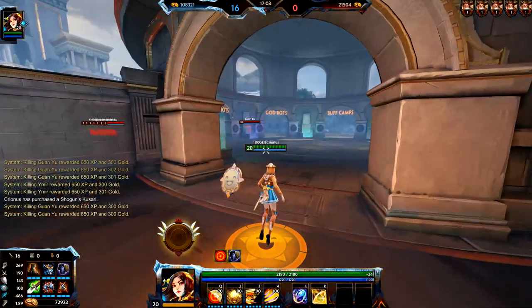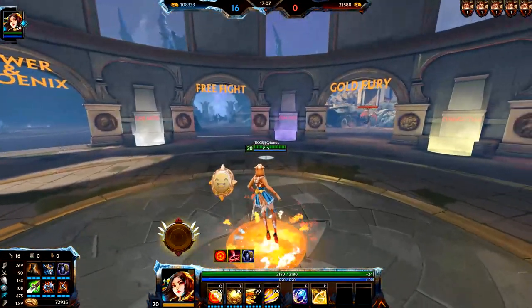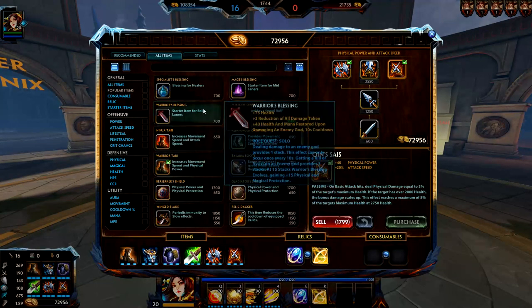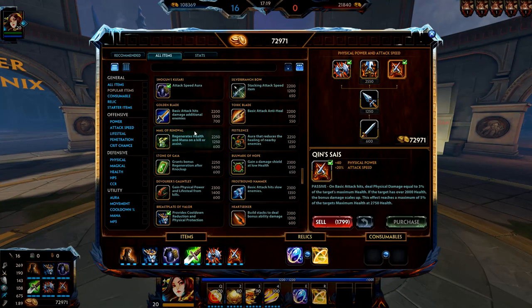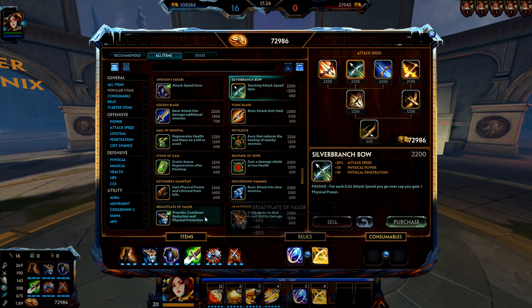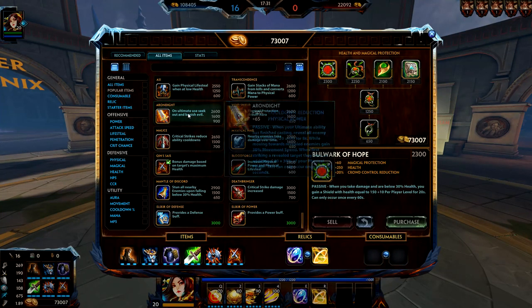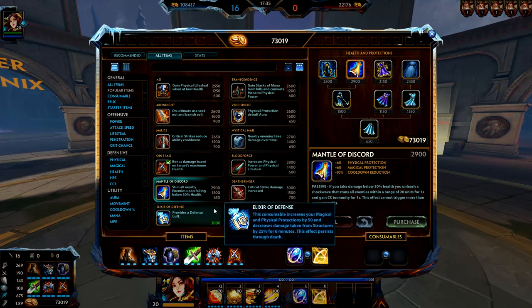She can probably solo Fire Giant too — we saw 500-600 crit damage so she can handle it. Just make sure you build her carefully — she's definitely a role-specific god. She's hybridable to a point: you can build attack speed and crit, full damage, bruiser, or full tank. Pretty much everything works on her, you just need to specialize your build for the role you're playing.